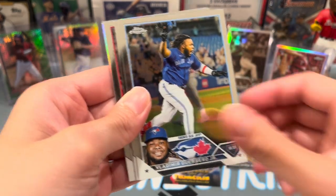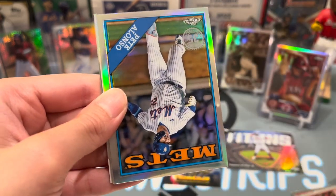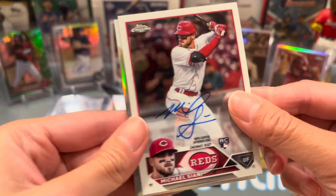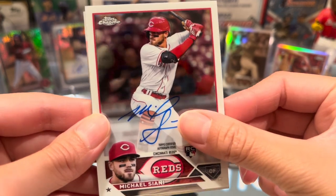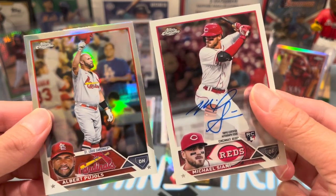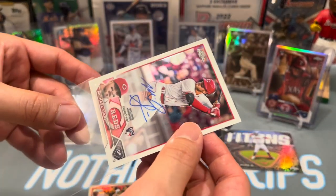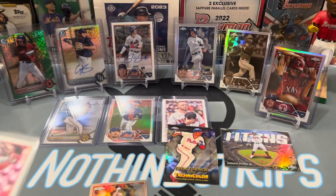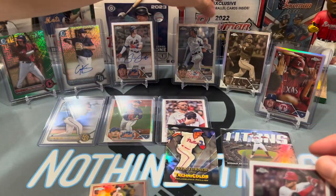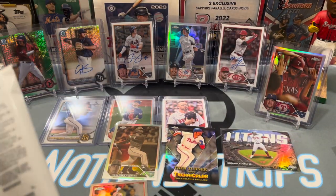I think they should do a Cy Young buyback program next — something like that would be pretty cool. This picture's made some love — oh, we got Michael Ciani auto! I thought it was usually one colored auto parallel, one refractor, and one base, but we got two bases. So hoping the next one's like a Corbin Carroll redemption super-fractor auto. We also got an Albert Pujols refractor — kind of a cool buyback-era card.